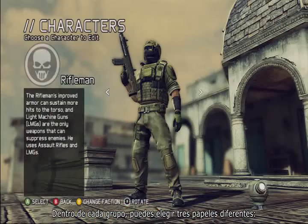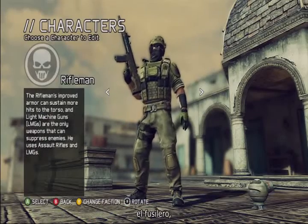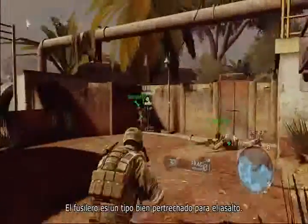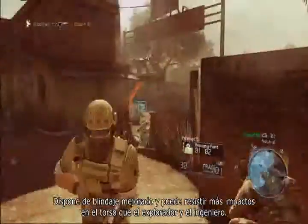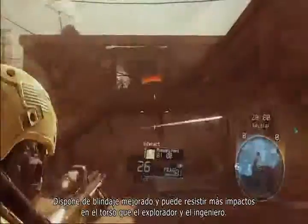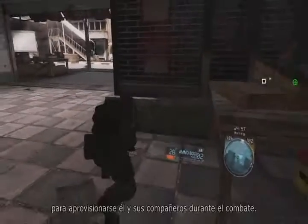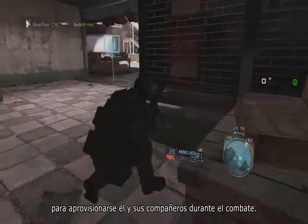Within each faction, you have access to three different roles: the Rifleman, the Scout, and the Engineer. The Rifleman is a forward assault heavy hitter. He comes with improved armor that can sustain more hits to the torso than the Scout and the Engineer. He unlocks equipment like underbarrel grenade launchers and an ammo box that allows him to resupply himself and his teammates during combat.